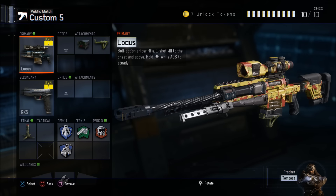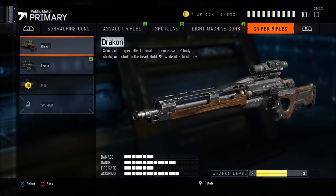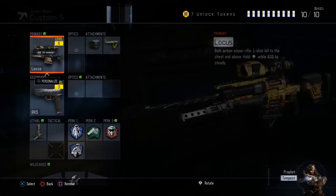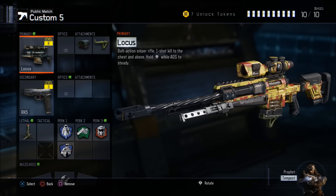With the Locust, I think it's a great bolt action — a great gun, and this is for a good sniper class. If you want to use the Dracon or another sniper, then that's fine. That's probably better, but if you want to strictly use a bolt action, the Locust is a great choice. I've played with the SVG — it's a good choice too. I personally enjoy the Locust a little bit more.